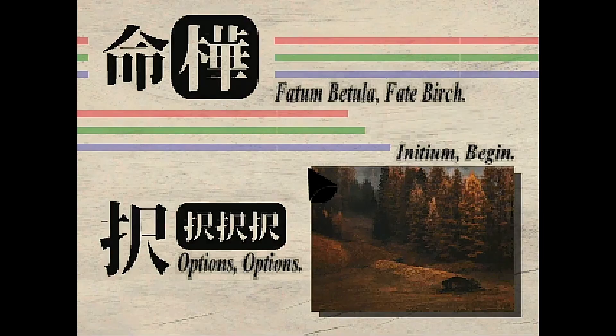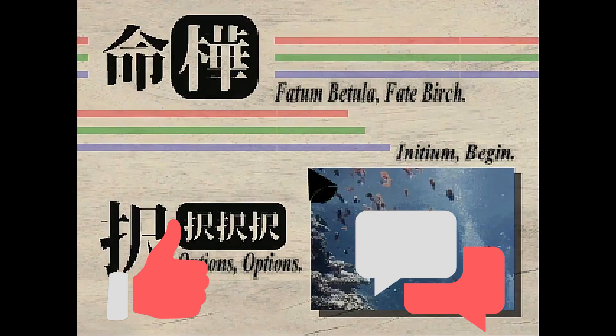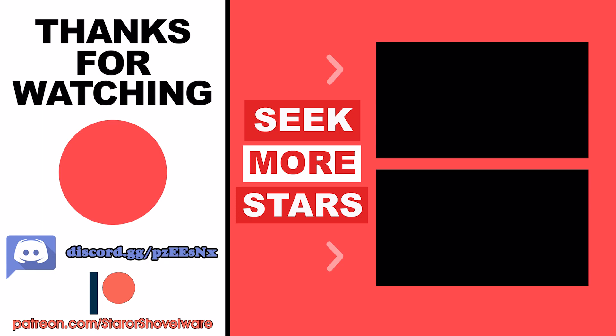So that about does it for this walkthrough guide of Fortuna Batula and how to get all ten endings to the game. Hopefully it helped you out and if it did hit that like button, let me know what you thought of the video in the comment section below, and consider subscribing to the channel where I upload new Nintendo Switch reviews and content every few days. For now though, I just want to thank you all once again for watching and until next time, take care of yourselves and game on.